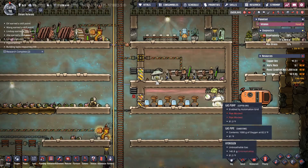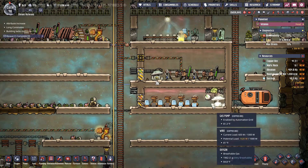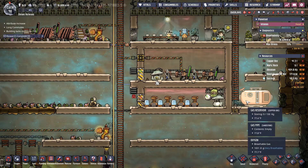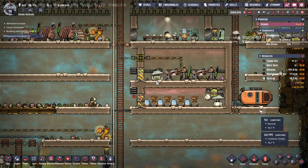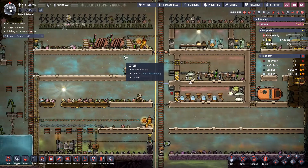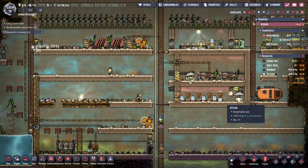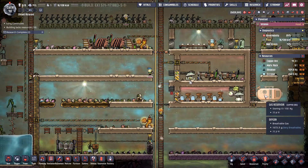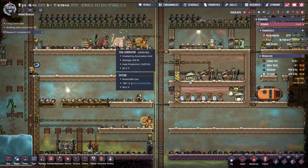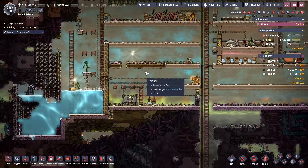Hello everyone, back with another episode of Oxygen Not Included. I went ahead and primed up this area with some more electrolyzers, and I got a nice gas reservoir in there, although we're not having to use it just yet. We're using up enough of the hydrogen so we're not having to utilize a lot of the backflow on the gas, and we're using a lot less coal, so that's good. Although we are still using a little bit of coal.